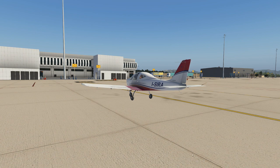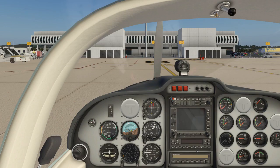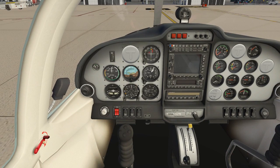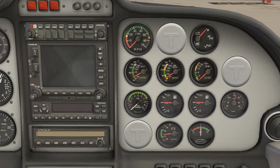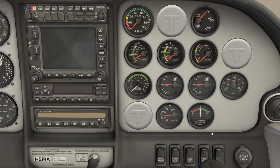Without the fairings the plane looks a bit less elegant, so I'll leave them on. The flaps indicator for takeoff will be around 15 degrees. Other instruments include the carburetor temperature, oil temperature, oil pressure, fuel pressure, left and right fuel level indicators, external temperature, voltmeter, and ammeter — so we can monitor the batteries and whether they're charging.